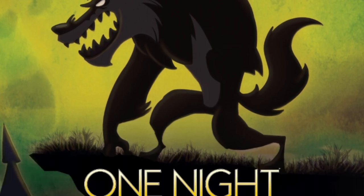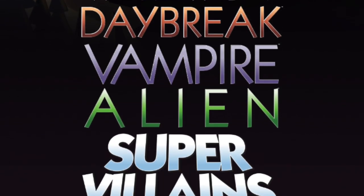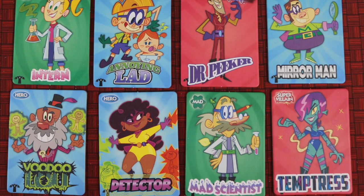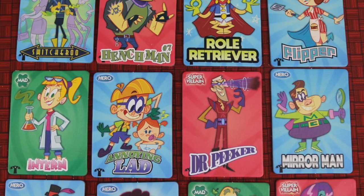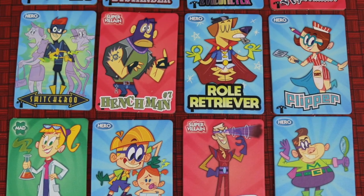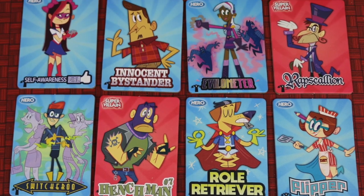One Night Ultimate Supervillains is the fifth standalone game in the best-selling One Night Ultimate Werewolf series. It is the most family-friendly version of the series, featuring a fun 90's Cartoon Network artwork style. It plays 3-10 players, ages 8 and up, and a game takes only 10 minutes to play.